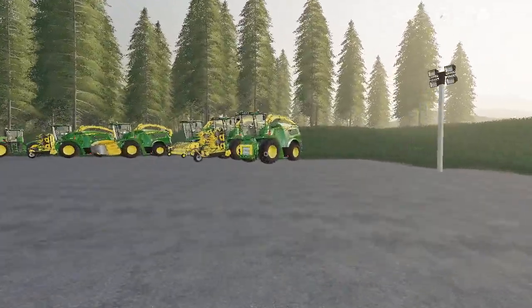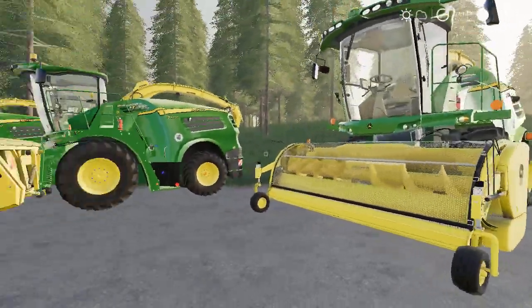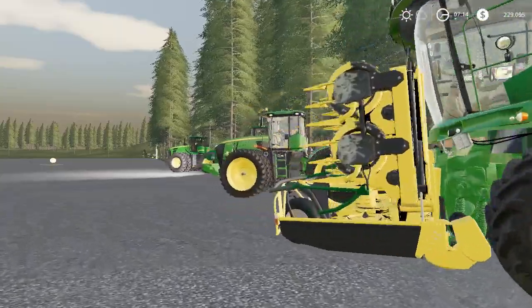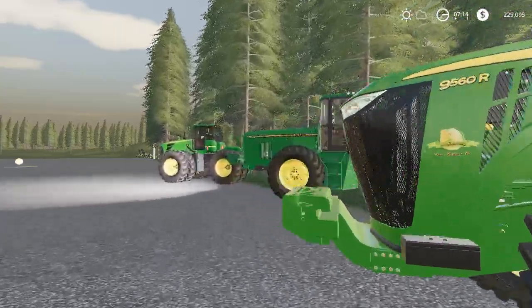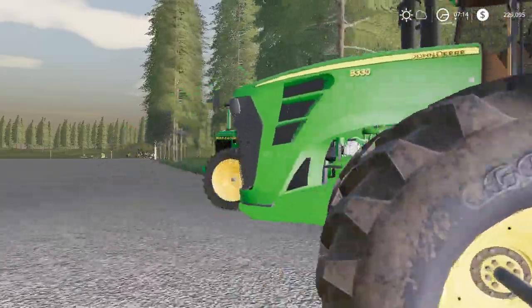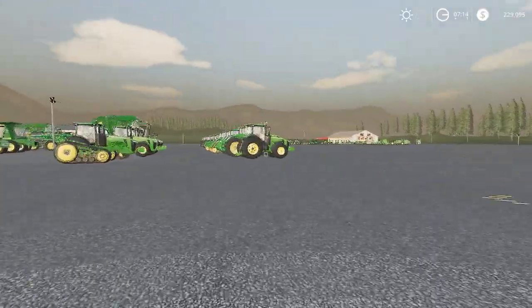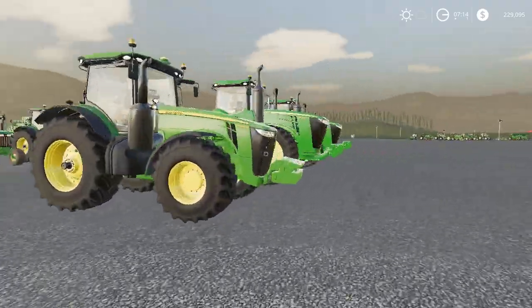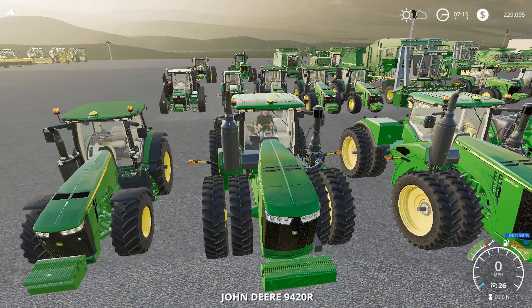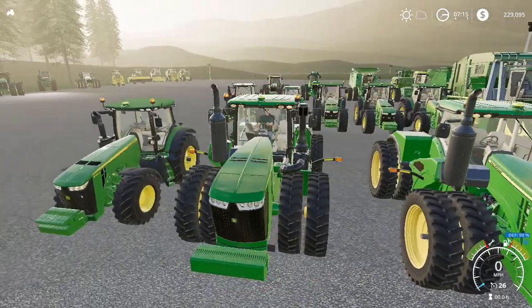If everybody remembers when Farming Simulator 19 was first announced, Master Reviewer — do you remember this? — everybody said if Blue Def was incorporated into the game, everybody would not be using the big tractors and stuff. Well, ladies and gentlemen, the Blue Def mod is now in. You can jump in one of these newer tractors and it will show above your fuel a little blue sign that says Blue Def 99+ with a little blue fuel gauge.